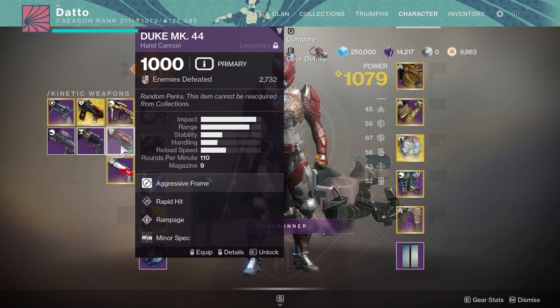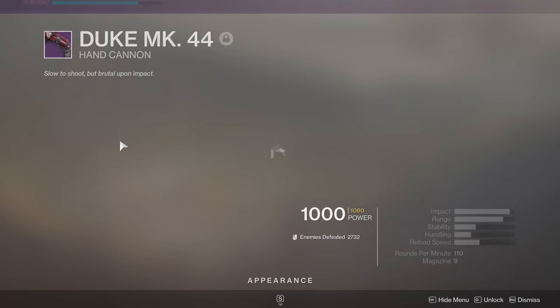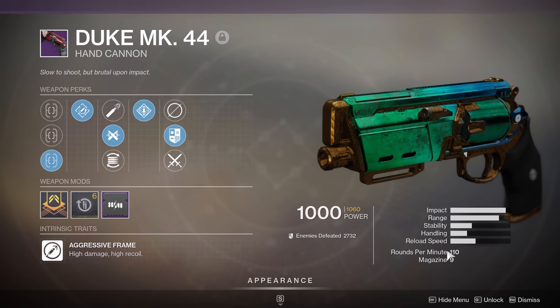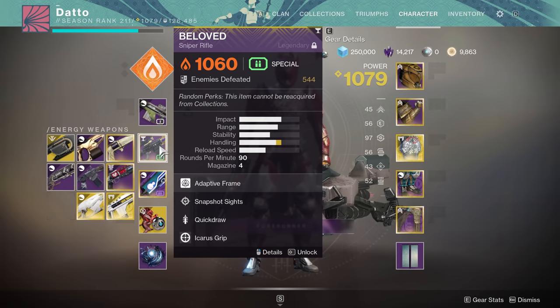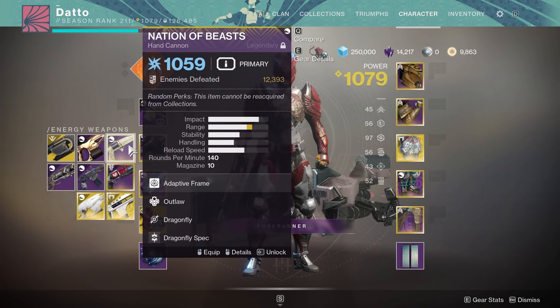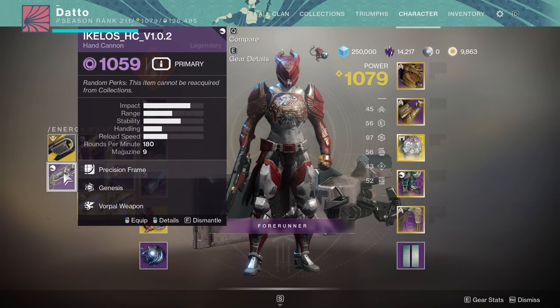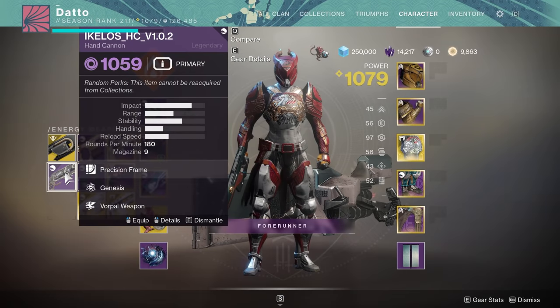We're gonna start with hand cannons. I did not speak about hand cannons at all in my video because I don't think there's anything too crazy balance-wise with them, but here is what's coming. First, 110 RPM hand cannons are now 120 RPM hand cannons and Bungie will now be able to tune them individually of other hand cannons. Next, Adaptive (140 RPM) and Precision (180 RPM) hand cannons will have their range stat have more impact on the minimum damage falloff range. For example, damage falloff for 100 range now starts at 25 meters, it was 20 — sounds like a buff to me.